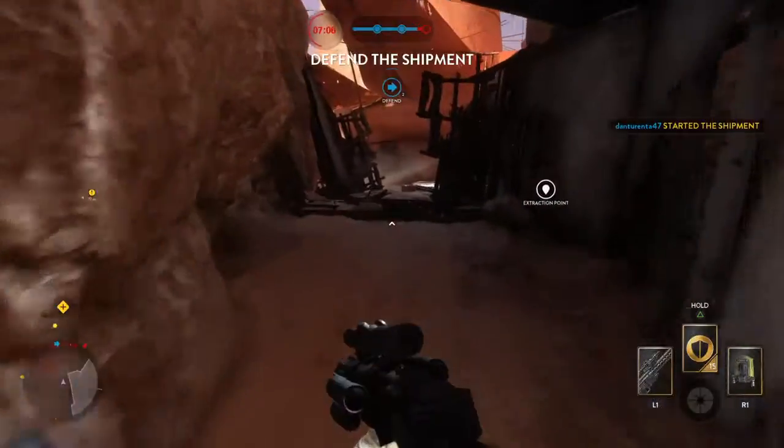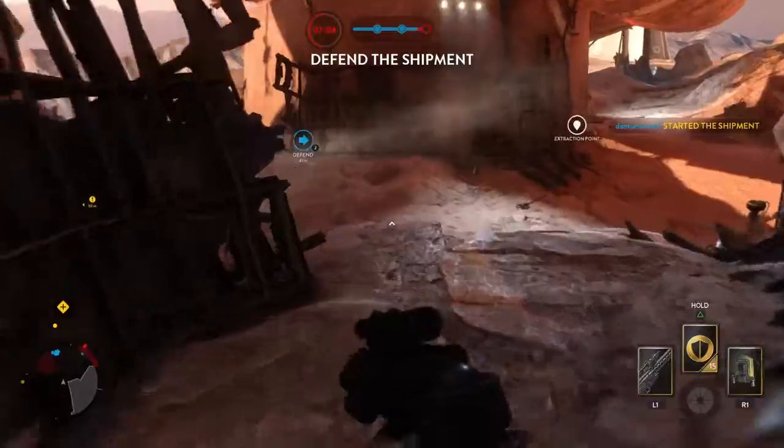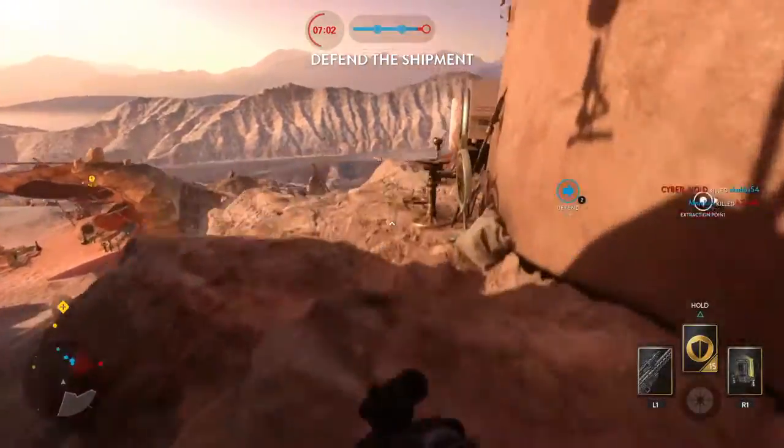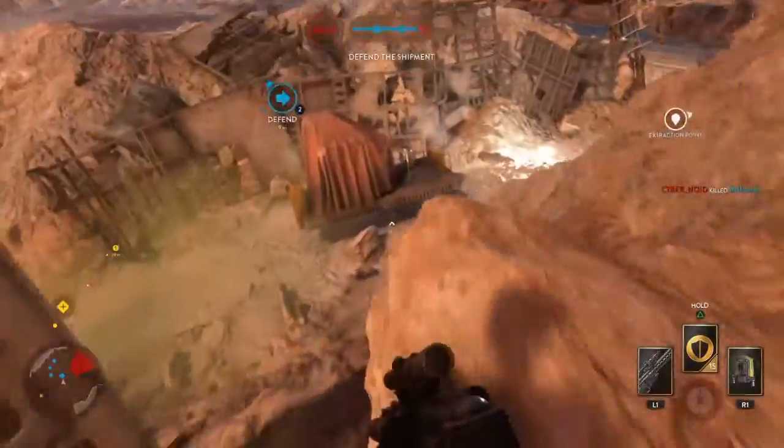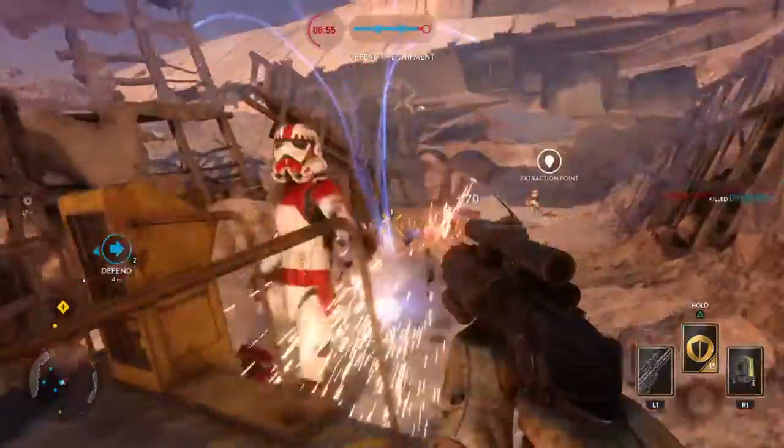Alright, hello everybody, my name is Darth Rambo. Welcome back to part two of playing on Outer Rim. We're still doing the extraction, we're almost there. We have about seven minutes remaining to get there, and I'm pretty sure we can get this.